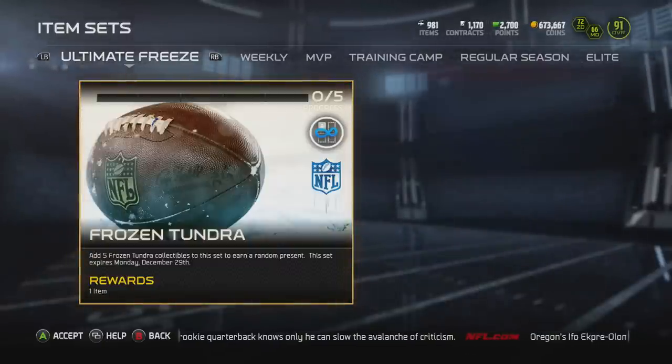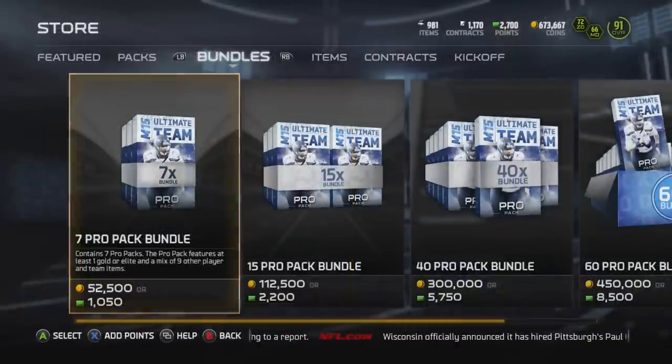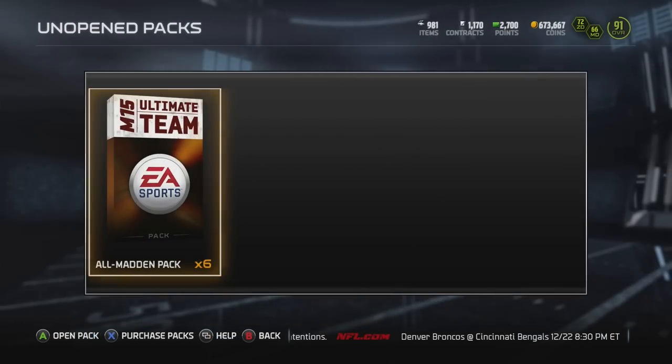That's just crazy to think about. I don't even like when it's 36 degrees out, let alone negative 36. There is a new set called the Frozen Tundra — if you get five of those collectibles, you are given a gift. And as you can see, even the packs are all decked out for this Ultimate Freeze theme.